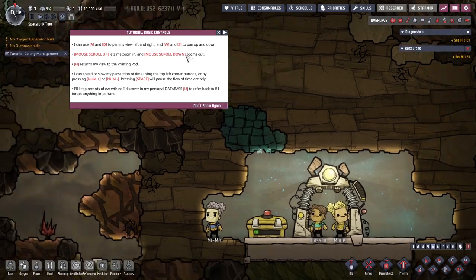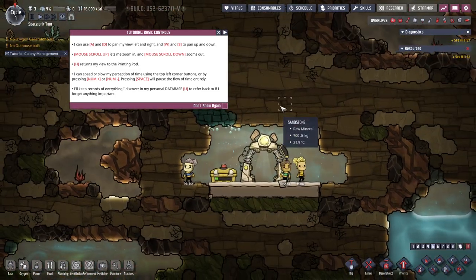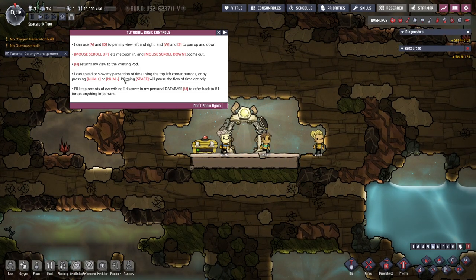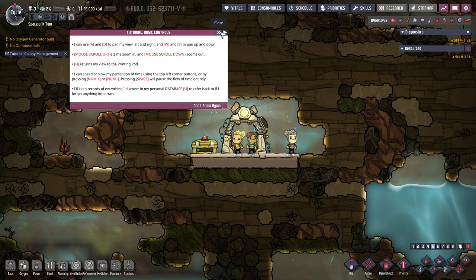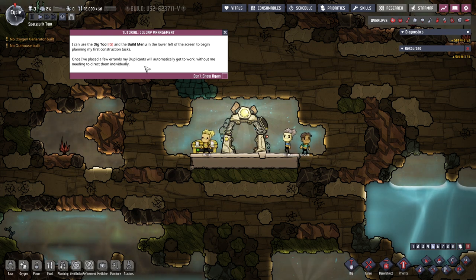Tutorial: basic controls — A/D and mouse scroll. H is the printing pod. I can speed or slow down my perception of time, or use numpad plus or minus. Space will pause. It'll keep a record of everything I discover in my personal database — it's all in first person, which is an interesting choice. I can use the dig tool G and the build menu in the lower left to begin planning my first construction tasks.